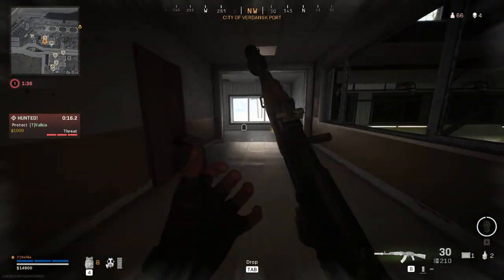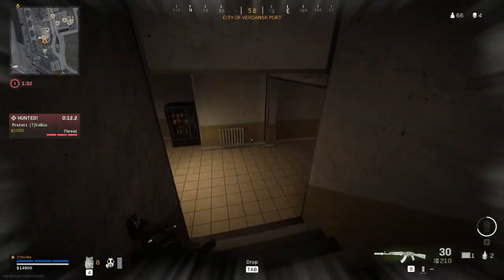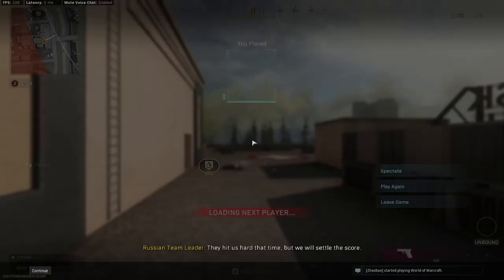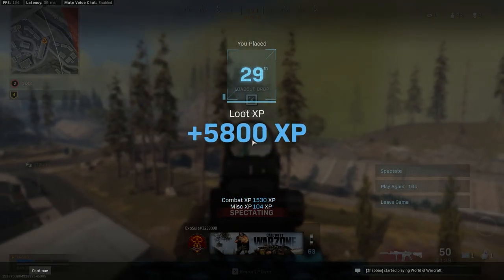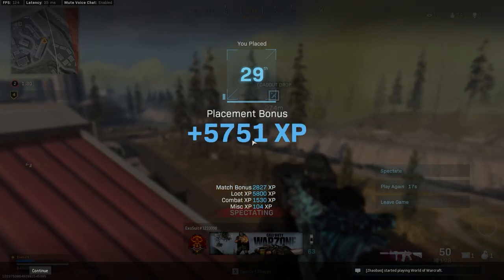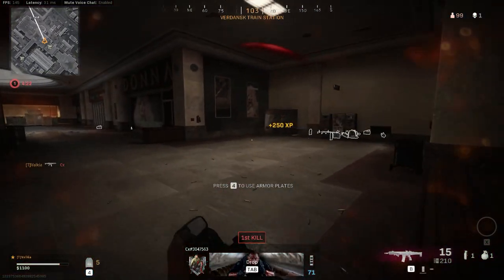The games are played fairly differently between solos, which you'll find much slower paced with more campers, compared to squads which will be faster paced and more aggressive. At the end of a match you'll be rewarded with XP based on how well you did during the game, which considers placement, match bonus, loot, combat and miscellaneous. You'll also unlock weapon XP during the match and rank up weapons the same way you would in the multiplayer.